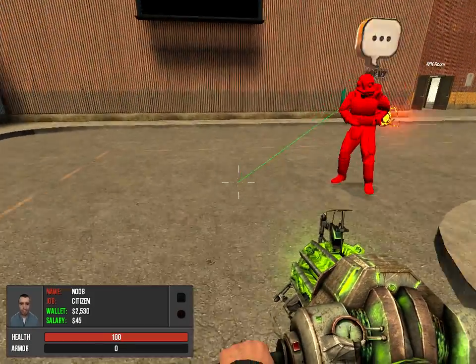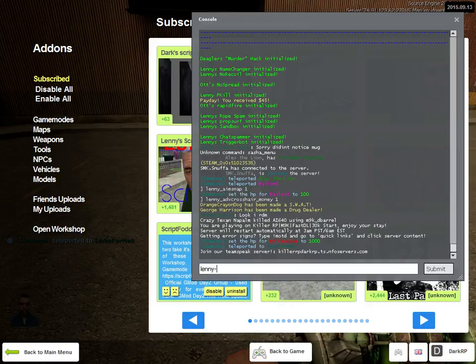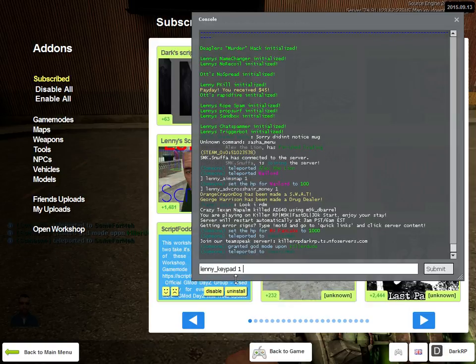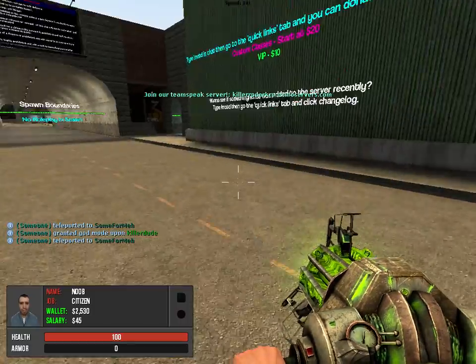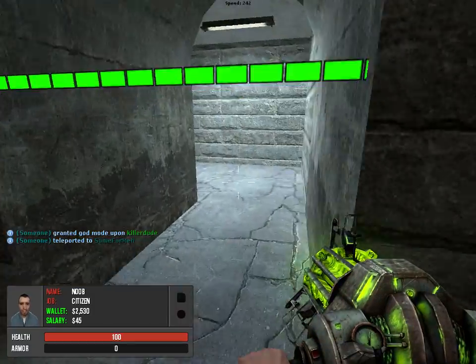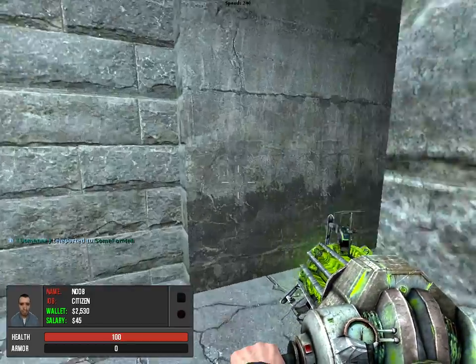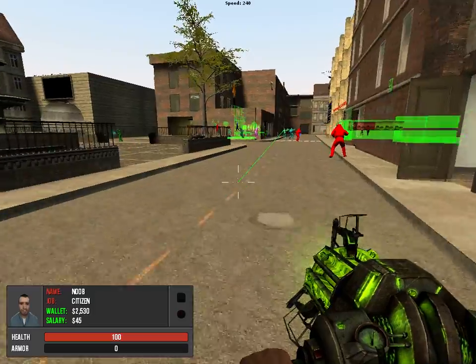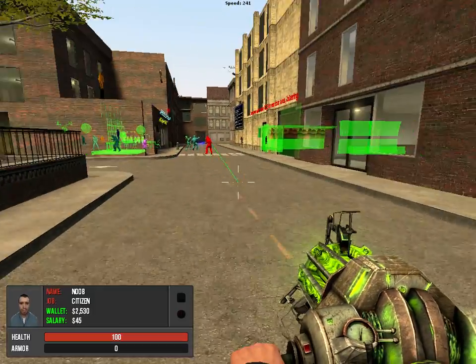Not all of the commands work — such as "lenny_keypad," which is supposed to show you the keypad code above the keypad, but that does not work; it got patched. And as you can see, my frames dropped down crazy because Lenny scripts are initialized and I'm recording at the same time, so that really brought it down.